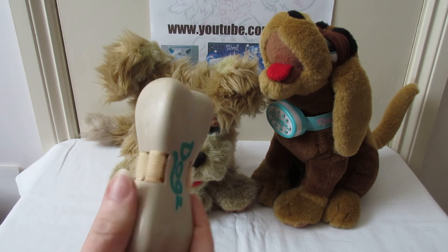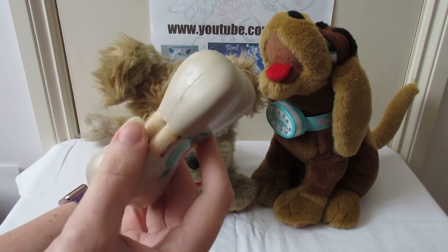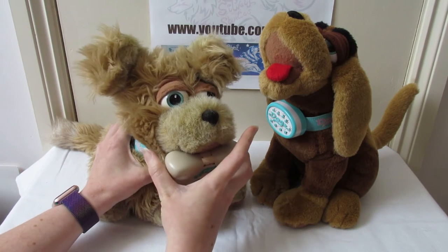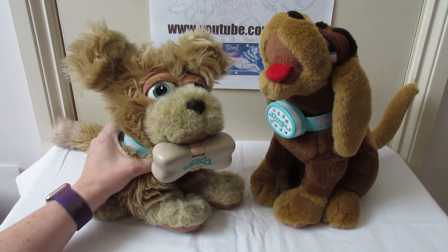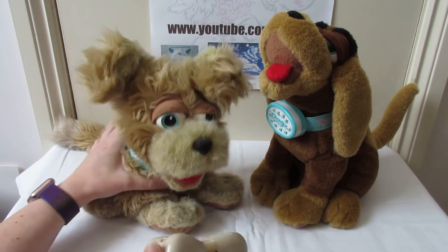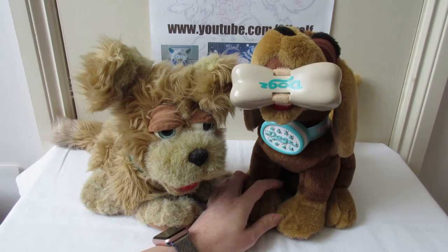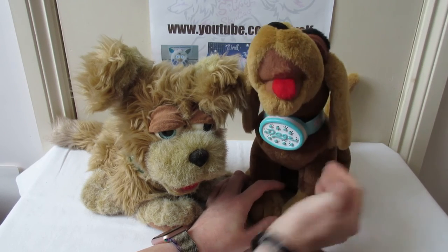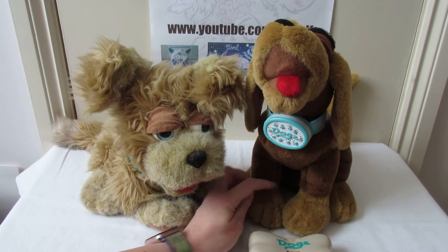And finally you've got the bone. Now I had an issue with my bone — it wasn't really working properly. I opened it up to check the soldering and then it started working, so it's fine now. It's got Velcro on it so you can put it in the dog's mouth. It sounds like he's saying 'you're dead' — it's a bit demonic. And then if you do this, it's like a real dog. You can put it in his mouth as well. And that's probably what broke it previously, to be fair. It still works though. So that's the bone accessory — that's all the accessories that go with these pets.